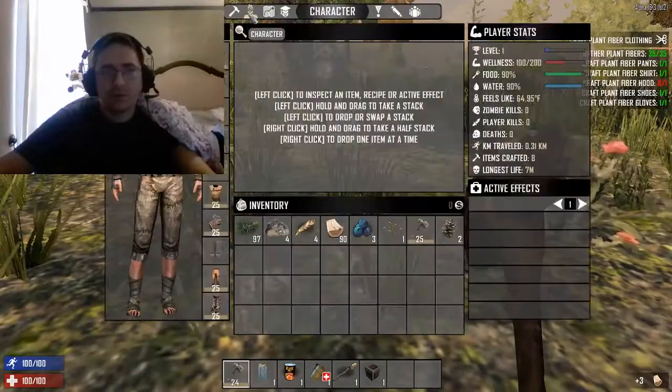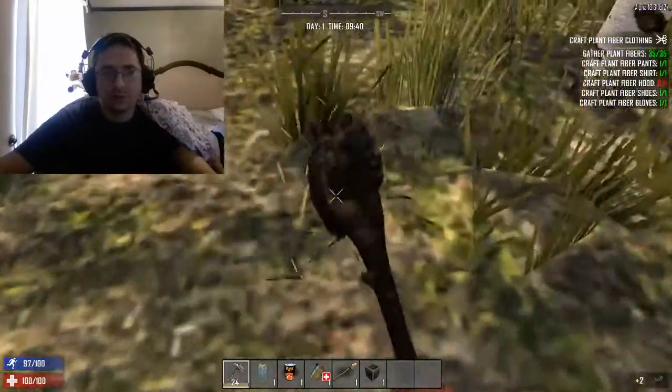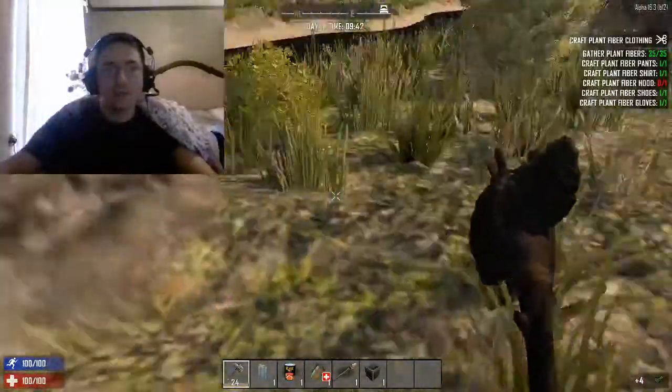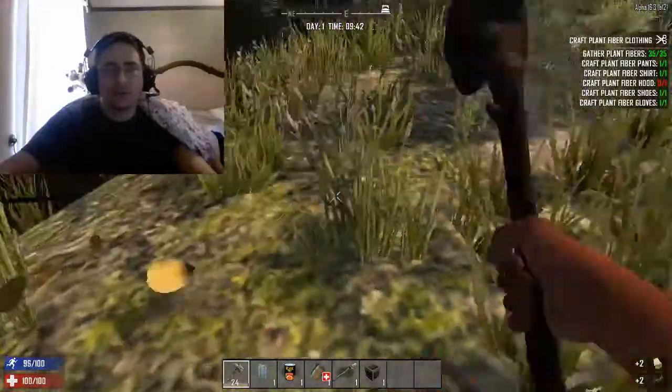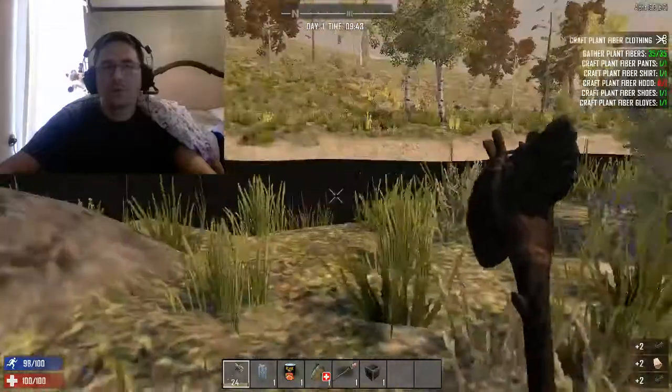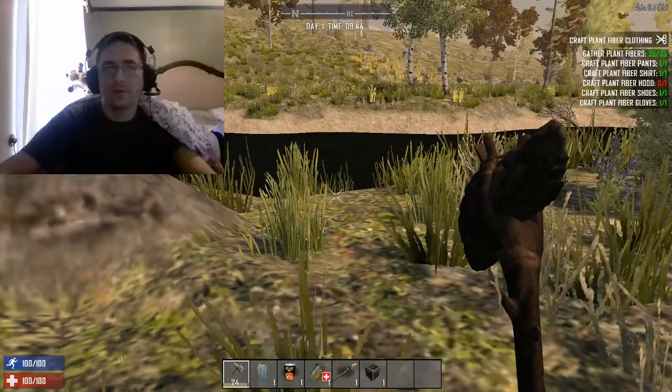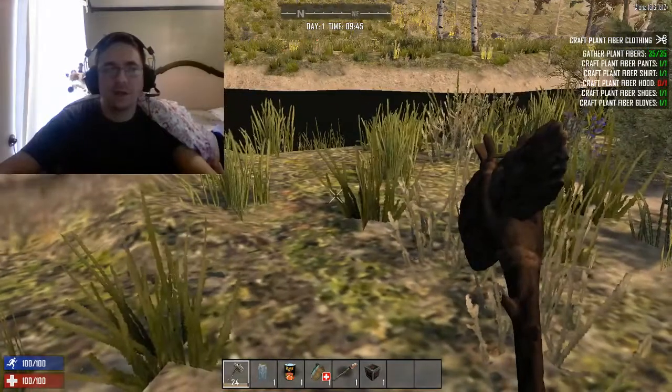So this is how we have crafted our clothes with some plant fibers — you can always get more. Everything has durability, so as you get hit in combat, your clothes durability is going to drop as well. I hope this has helped you in figuring out how to find and build and equip your first set of clothes in Seven Days to Die. Catch you next time.